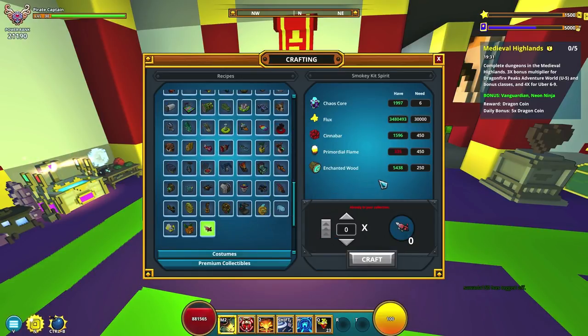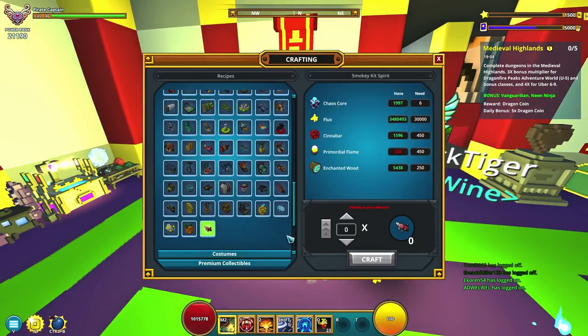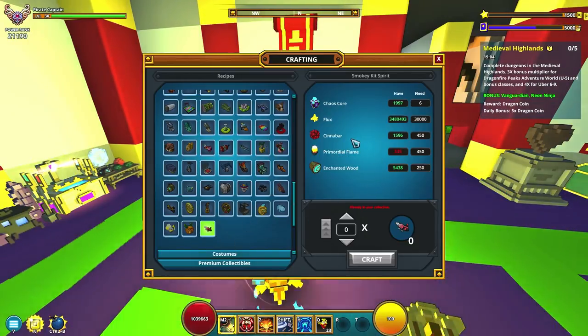Crafting this guy is pretty expensive honestly. It's gonna be 250 enchanted wood, which you can just find out in the world — those logs that you find in medieval highlands, fey forests and stuff. And then there's gonna be 450 primordial flame, which is already pretty crazy for this resource. I guess it makes sense, but at least we're not dealing with meteorite because they love putting meteorite on all the new mounts and allies. And then cinnabar —